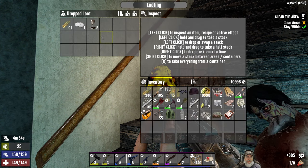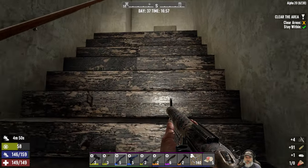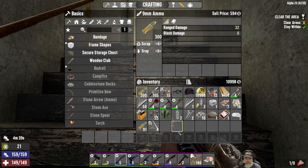We're going to scrap that for the parts. Oh - I think I accidentally put my ammo in the drop chest. I don't have any shotgun shells or 7.62s left.